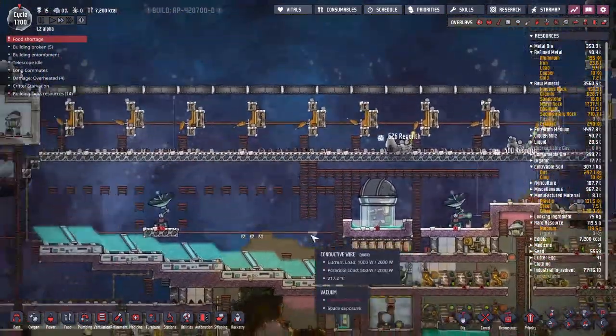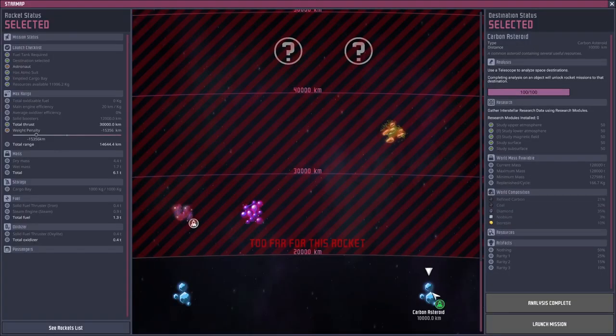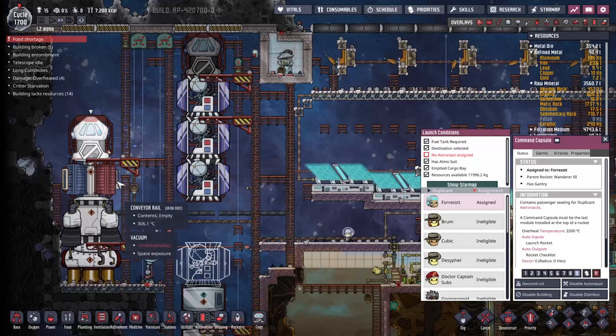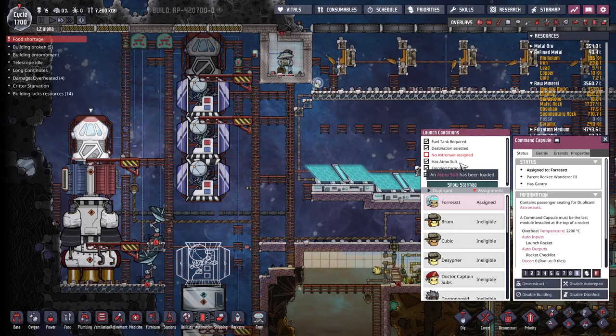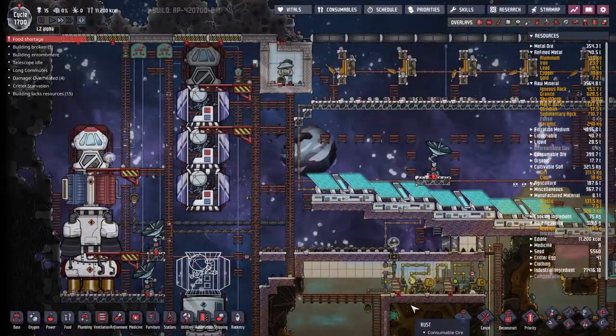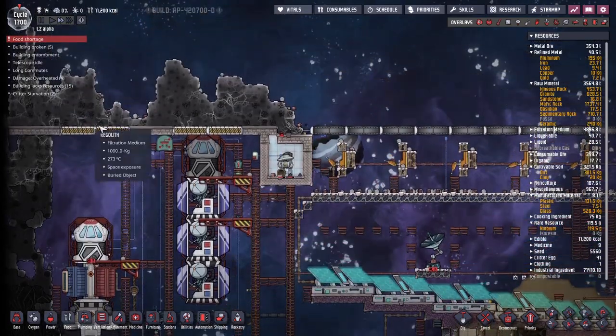I'm going to respond to this by trying to send off a cargo rocket. Forrest, come over here — we're going to this one here, we're going to get some iso resin and some niobium, hopefully. But even if we get refined coal or carbon or anything like that, those are all good. Are we ready to launch the mission? We're not ready to launch — oh, we're waiting for Forrest, that's what's wrong. It's a bit of a roundabout trip to get to the rocket, but thankfully not too much of a long one. Launch path blocked — oh, what? Because of that? We're on the verge of running out of power here, that's why.